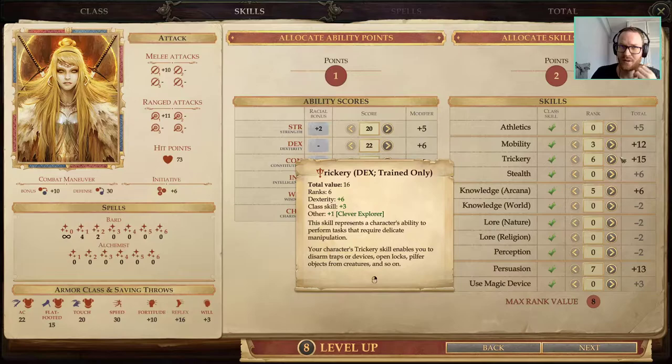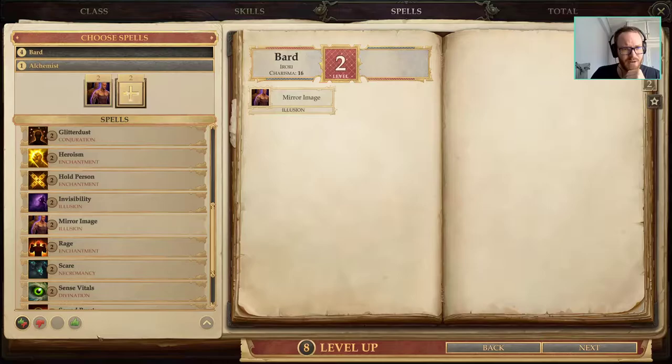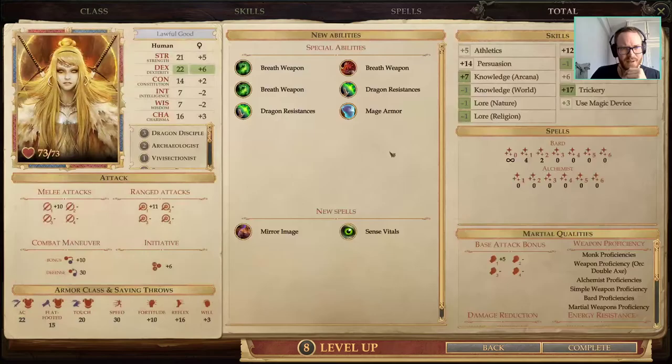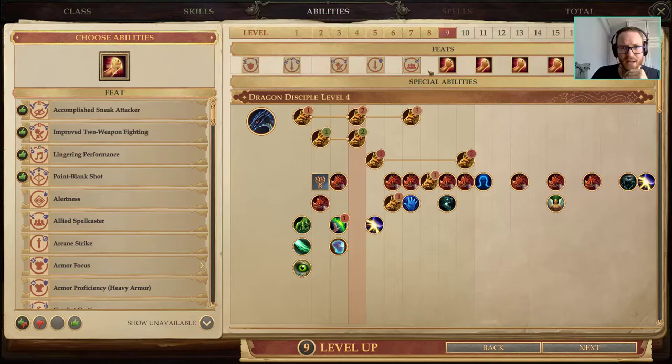You'll be wearing a Belt of Physical Perfection Plus 4, or maybe even a Belt of Perfection. You'll have the Physical Flow Belt for sure at this point in the game, so there's no better belt for you to use. Mirror Images is the whole point of the Dragon Disciple dip, other than the nice Plus 4 Strength, continuing Bard's spellcasting progression and getting Mirror Images at the 4th level of Dragon Disciple. And then we're done with DD.